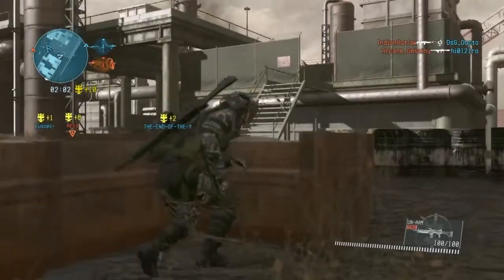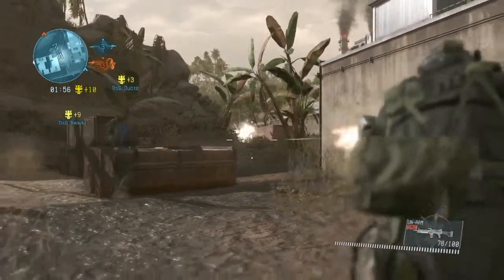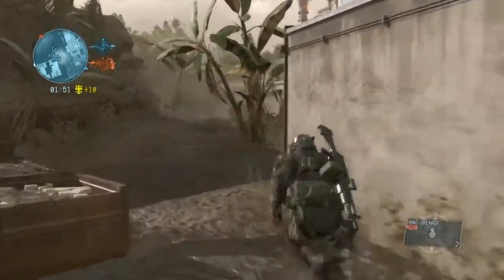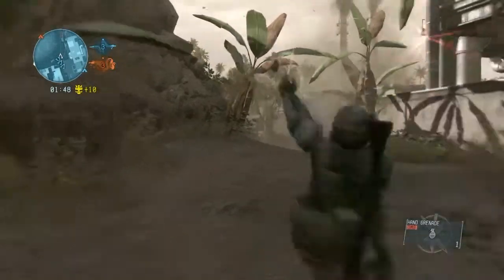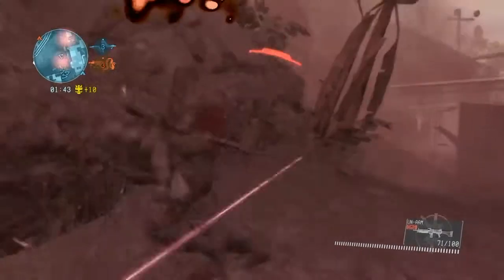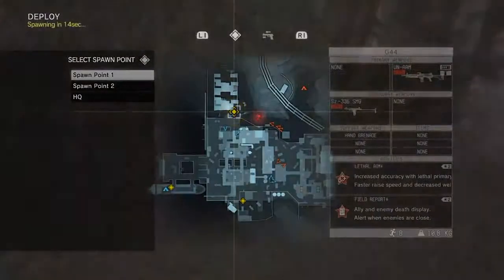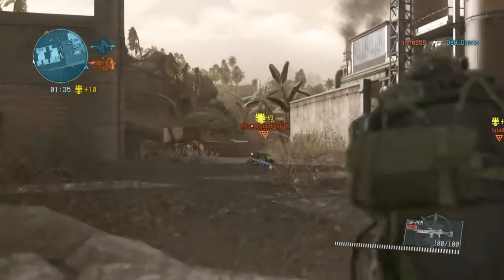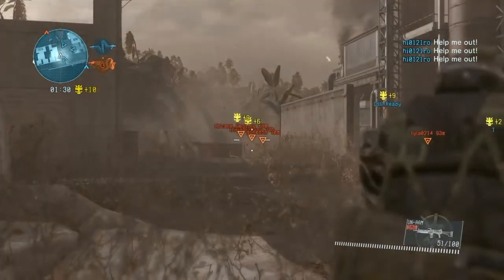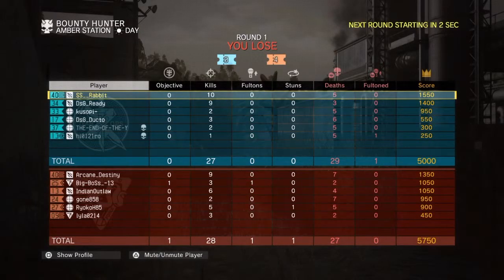The Enforcer gets all the light machine guns — the UN-AMM, which is probably the best one. I'm using it right now in the gameplay; it's the most accurate and does pretty decent damage. There's also the LPG-61 and the ALM-48. The shield is not a light machine gun, but it's included. There's also the SVG assault rifle — it's an assault rifle.